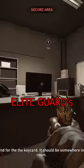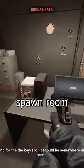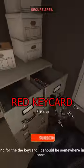Use the QR code from the Elite Guard's phone to unlock the red keycard spawn room found here or here. Retrieve the red keycard.